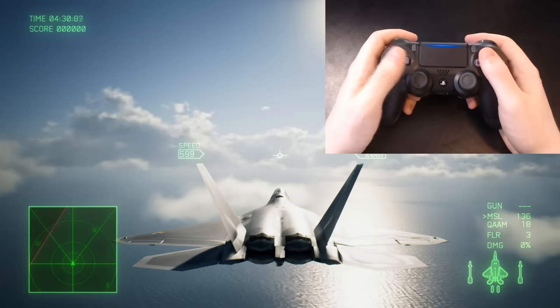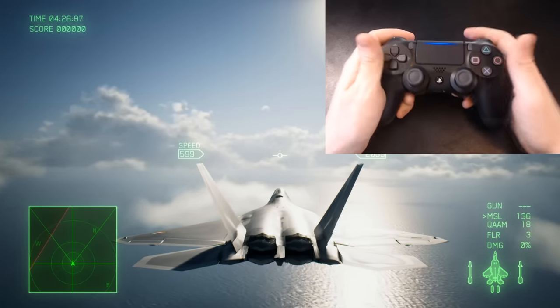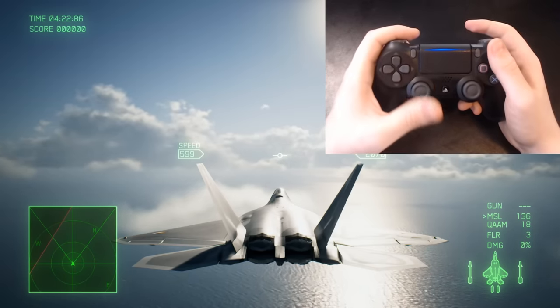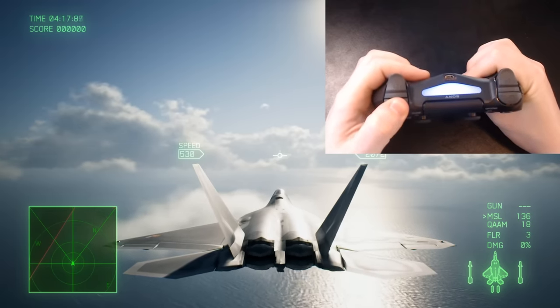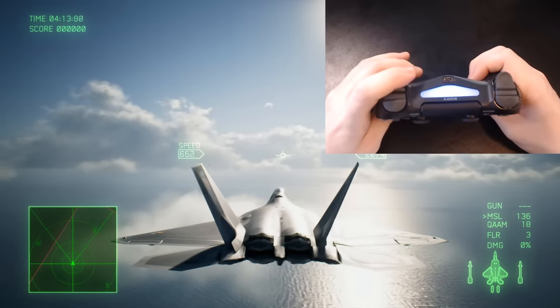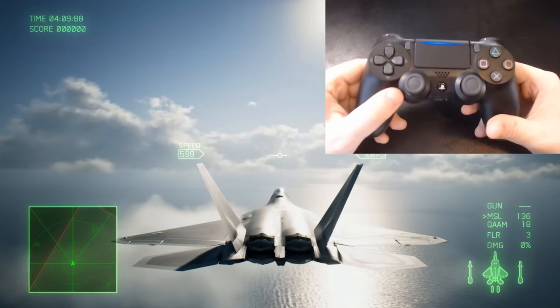What you want to do is have your aircraft at less than 500 kilometers per hour — that is the speed range where you are able to perform the post stall maneuvers. Just a quick overview on the controls: I'm using deceleration on the left one, acceleration on the right one, and yaw on the left two and the right two. This is the inverted configuration that you can change in the options.